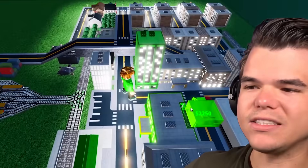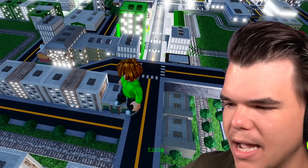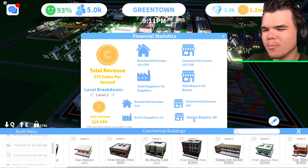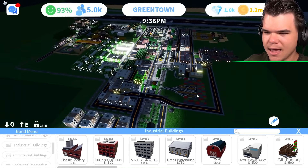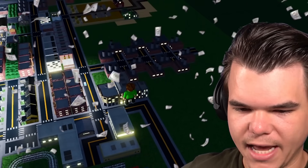I realized that through the end of this series, the way to really optimize is to kind of remove level one buildings and just go for the max level buildings, but we're not there yet. Level two is optimized. Level three — our coins per second is going up. We need more suppliers in level three, so we go back to our factory section. We're gonna be rolling in money after this.